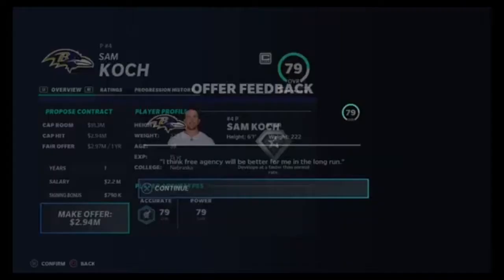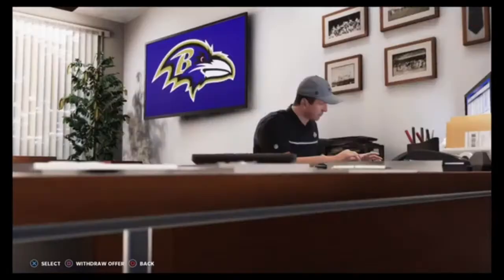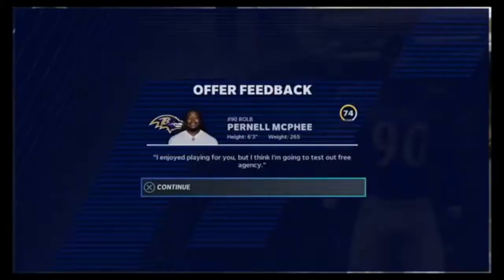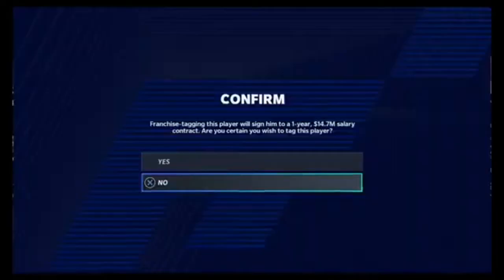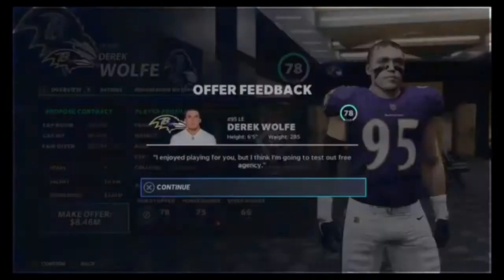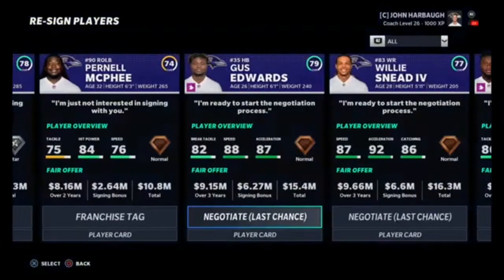Matt Judon, you can walk. Sam Cooke - I'm going to give you that deal right there. I'm going to wait before franchise tagging him. Pernell McPhee - he's already coming back, so I might as well just give him another new deal. He wants to test free agency, but I'm still going to bring him back just to keep it realistic. Derek Wolfe - I would love to bring you back. Let me see again... no, you don't want to come back.